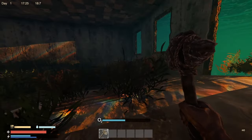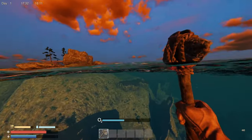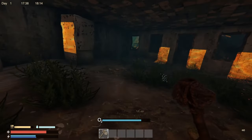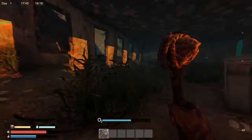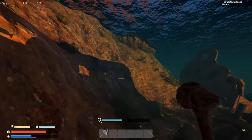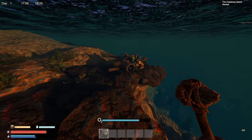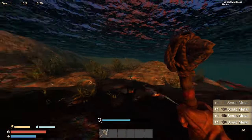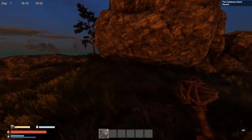Looks like the sun's starting to go down. Hopefully we can get this building cleared out. One more we gotta come back for in here — it's starting to get darker. I think I have the inventory space; we're gonna try to take this last piece. Take everything and get out. There's a pile over here I'll grab — a bunch of scrap metal. Night time is upon us.